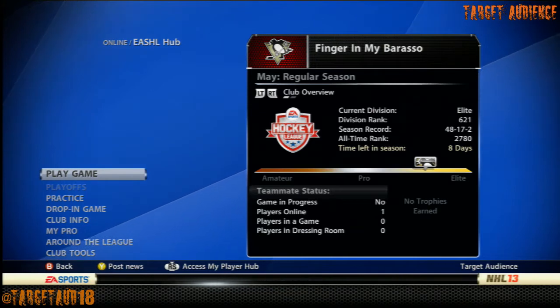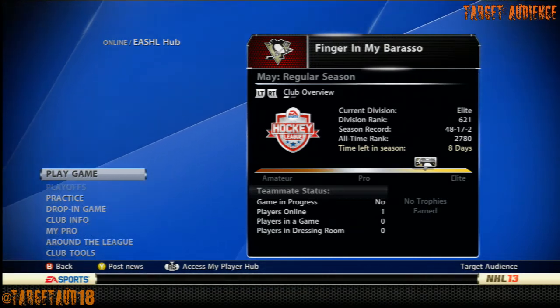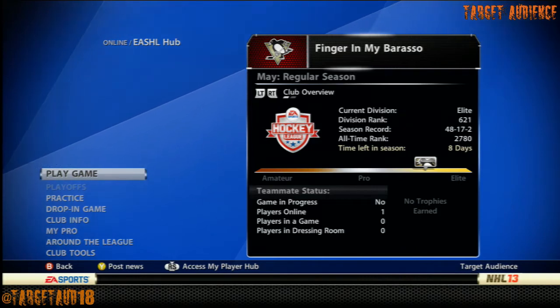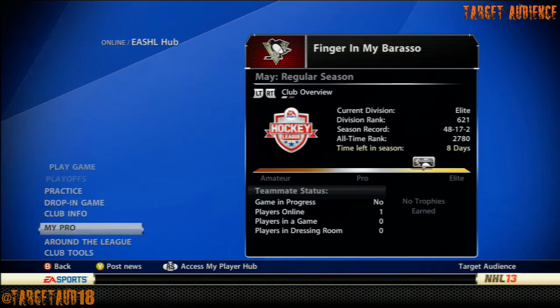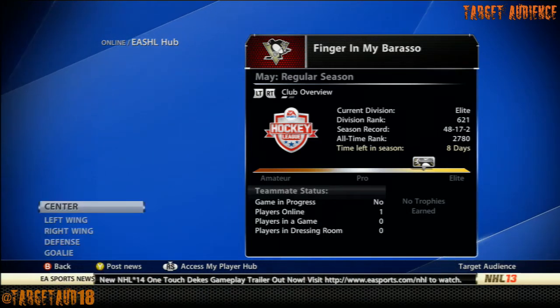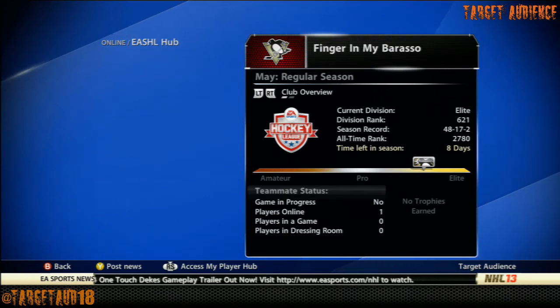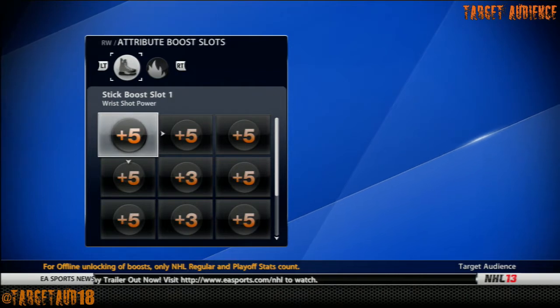With Gallagher we can get, I think, all of his attributes minus the Slapshot category to exactly what Brendan Gallagher is in the game. First things first, let's go to my pro, let's go to the Hockey Shop. Brendan Gallagher is a right wing, so I put him in the right wing the way he should be.